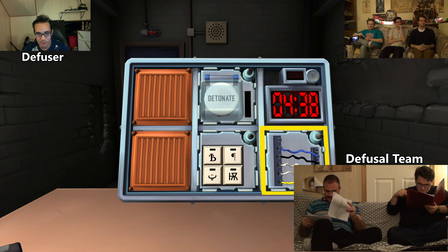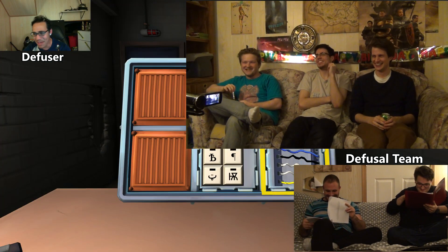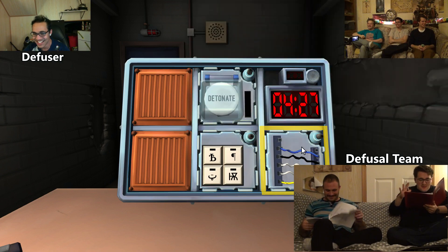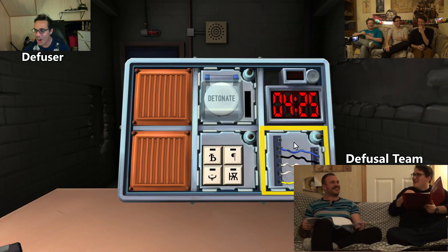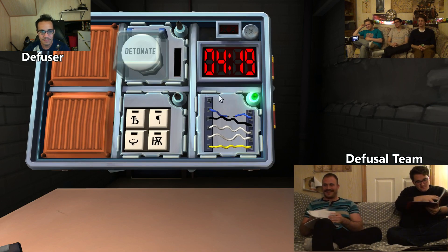Hold up — holding up. We only have four and a half minutes, guys! Sorry — you said blue, black, white, white, yellow? Yeah! Cut the first wire! Wait wait wait — cut the first wire! It's cut! Green light! Okay, that one was easy.